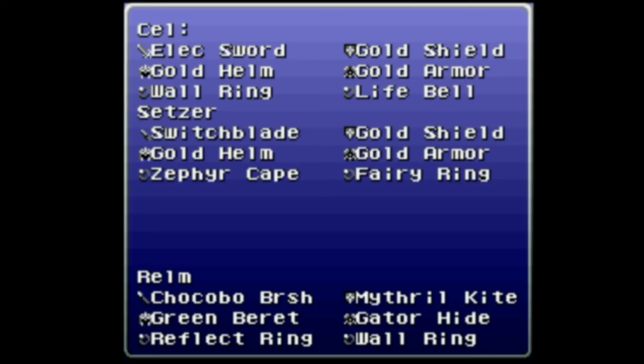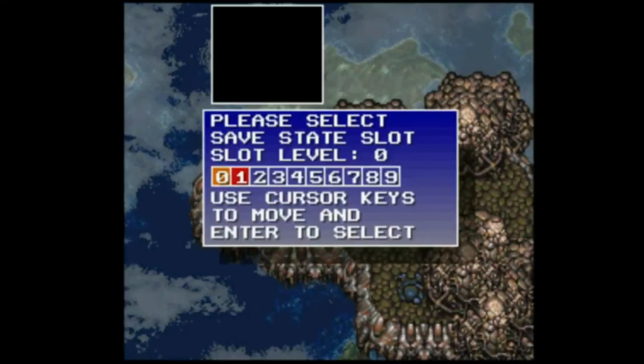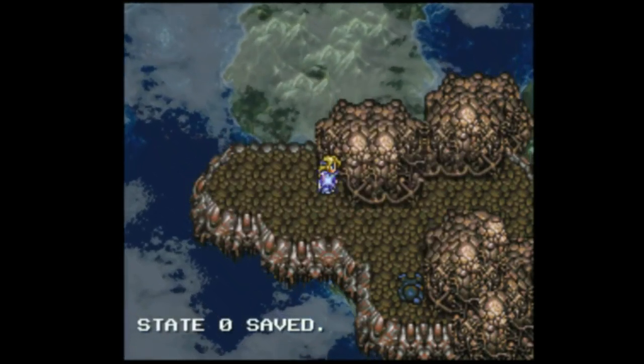Celeste ended up getting her wall ring after all. Wall ring plus life bell actually made her pretty tanky in the IAF fight. The ultimate irony here is that my completely random re-equipping may have actually been beneficial. Realm with that reflect ring actually helped a lot more than Realm with the Zephyr Cape — Celeste with the wall ring and life bell made her extremely tanky against the IAF, and Realm with the reflect ring made the IAF's Gigavolt impossible to hit her. So that might have actually ultimately been far better than the setup I intended to bring to that fight. And Ultros and Chupon still went okay, so yeah — although it sort of went kind of okay, that could have also been a disaster. Save state, and see you next time.